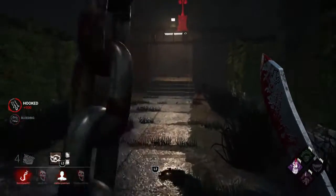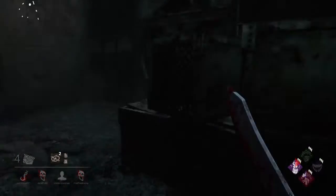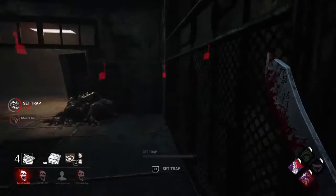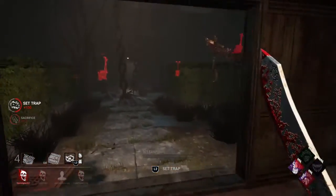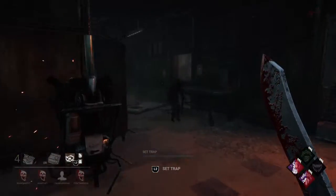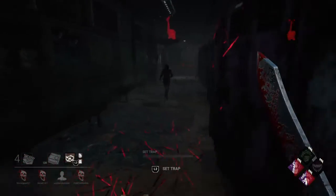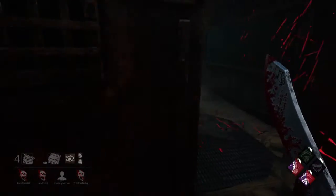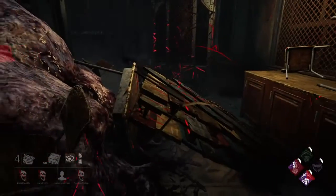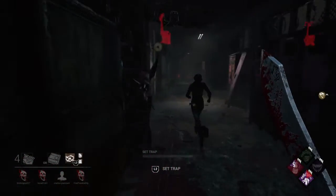I don't have any Bloodhound tracker but what I can do is trap the doors. If I find the hatch I'll be in a really good spot. Trapper has the best late game in the entire game in my opinion because you can trap the doors and it's so reliable — Hag can do something similar but I think she'd go back inside here. If she goes to the pallet at the end, she gets trapped.